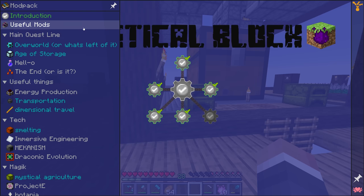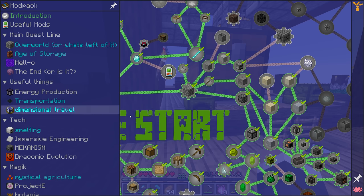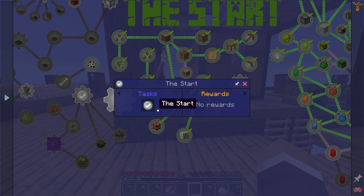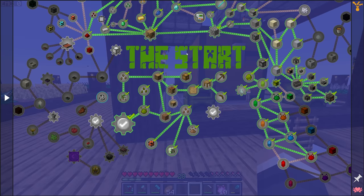We have had an update to the pack since the last episode and the quest book looks a lot nicer and is a bit more organized now. The main chapter quest line, while still a little sprawling, is definitely a little bit easier to follow. It now says 'the start' and makes it apparent where you begin, and the quest does follow a bit more logically through from there.